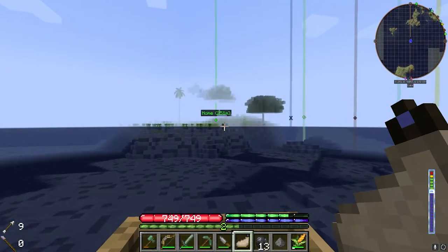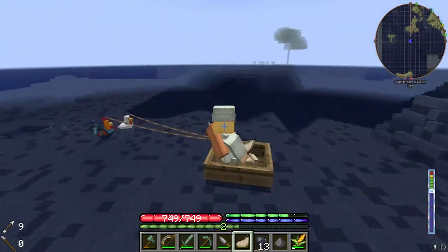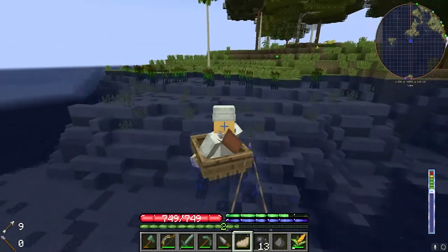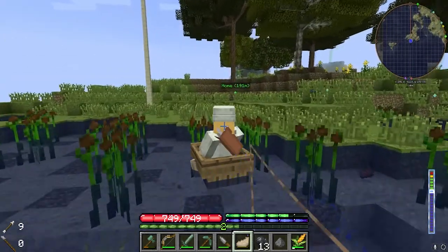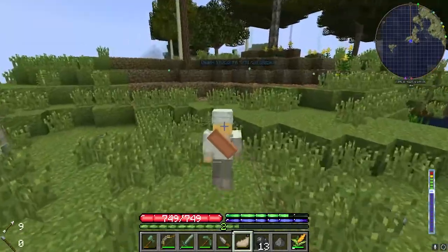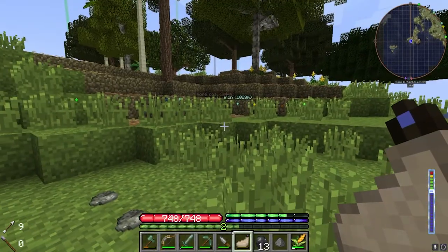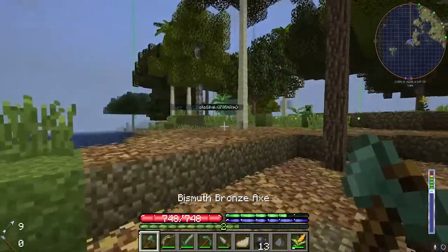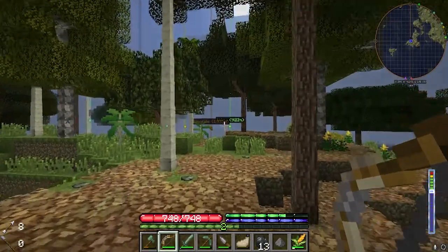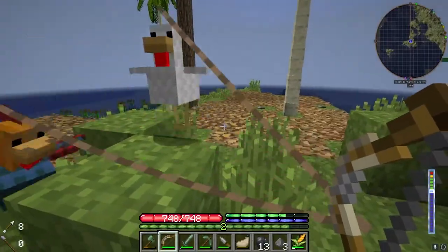I'm just about almost back now, which is awesome. We've been going across the water here, me and my chickens, cruising across the ocean. We're less than 100 blocks away from the base. I just realized that when the boat breaks, it doesn't break into planks and sticks — that's really convenient. Oh, can we shoot this? Yeah, we can — you're dead! I love the bows in TFC Plus, they're awesome.